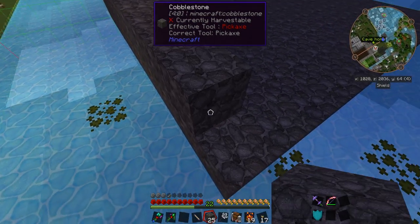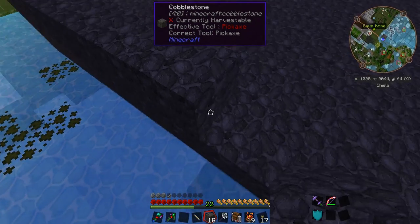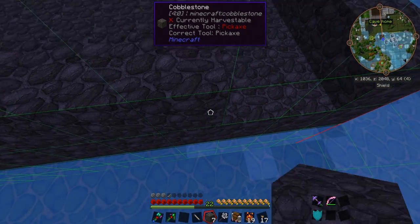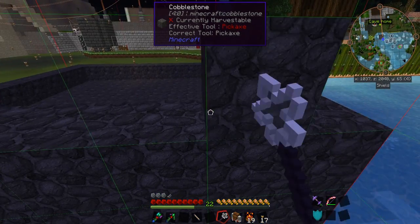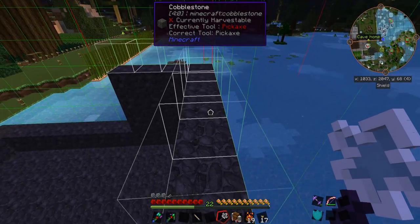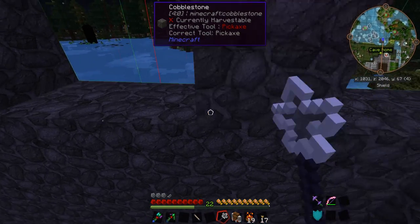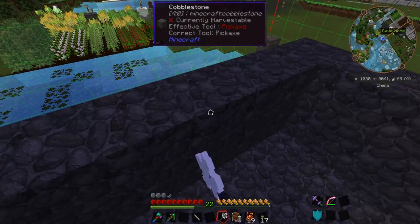That seems like a decent number, so we'll just make sure we go all the way around the edges here. This is at the very edge of the area that we have chunk-loaded already, so we shouldn't have to worry about adding more chunk-loaders. There's three, four, and five — actually, let's go up one more. There's six. And we come down here and all the way up and over here.